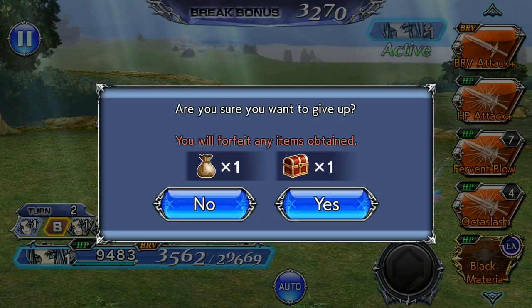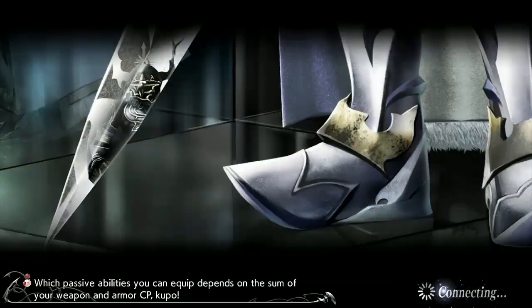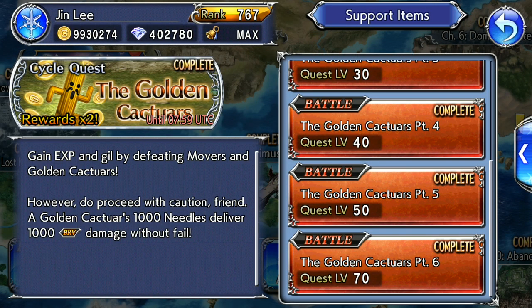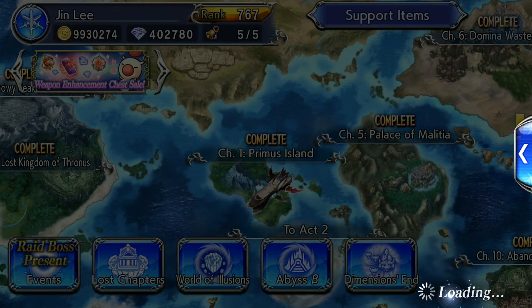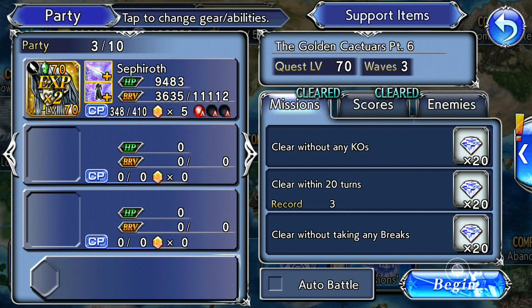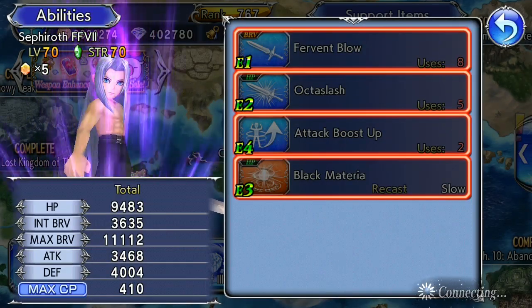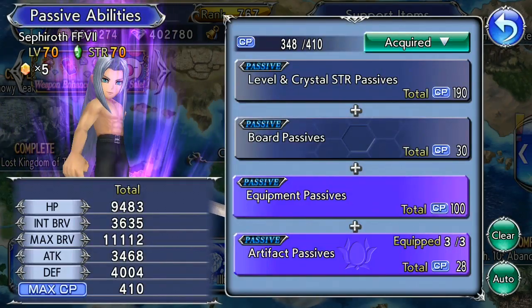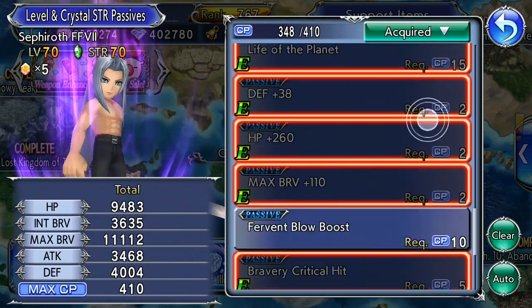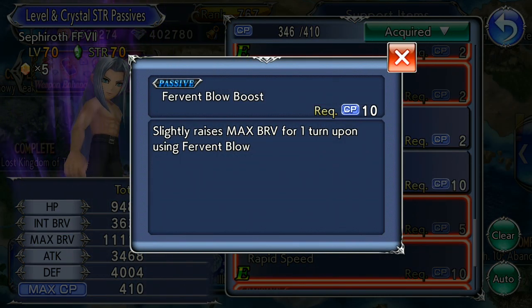Let me show you how he goes if we do the order people normally do. My gems are pretty decent because I barely pull — just a lot of hoarding here, but not as much as some other people that shall be unnamed for now. Alright, let me start and show you my passive is removed. I did remove the Fervent Blow boost which makes it max brave for one turn, so that just removes any confusion.